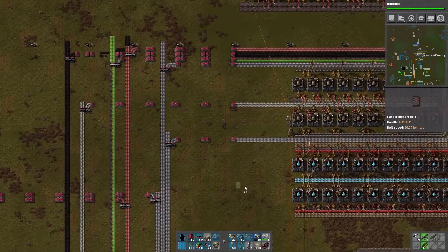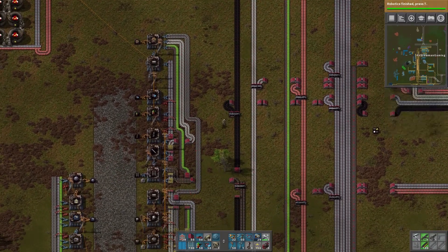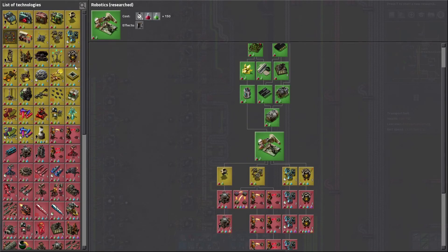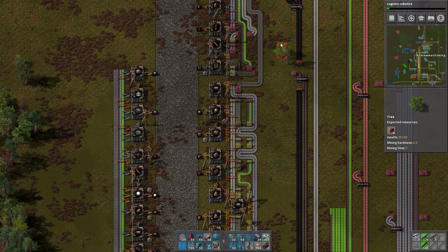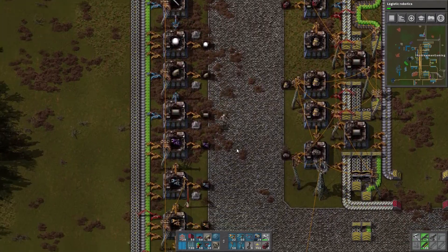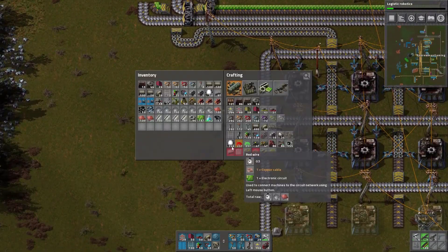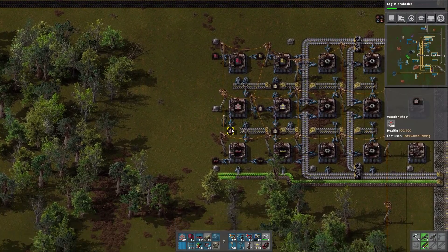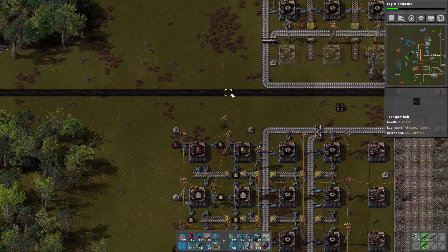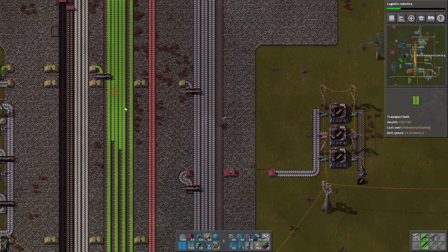We're running out of stuff so let's go grab some more — long-handed inserters, short-handed inserters. Let's get another red science pack in. We can get logistics robots next — that's actually pretty awesome because when you get logistics robots, another section of inventory opens up. You can place things in that section while the logistics robots aren't working, so it won't do anything with it, but it gives you an extra inventory space which is always nice.